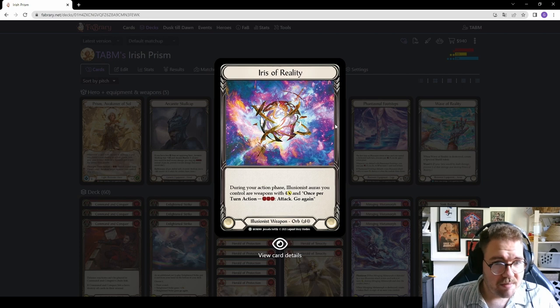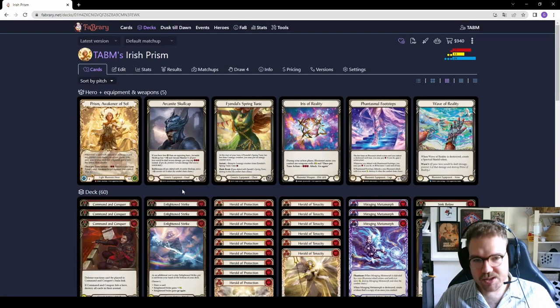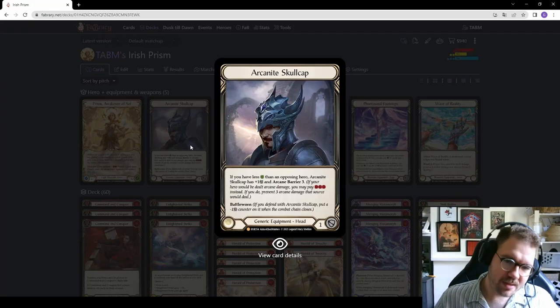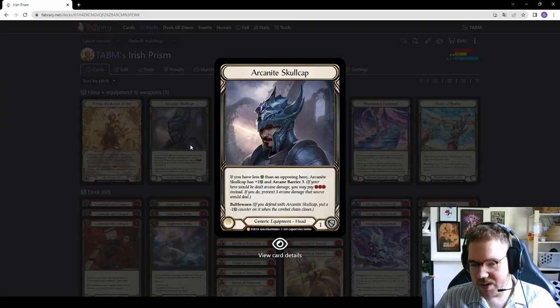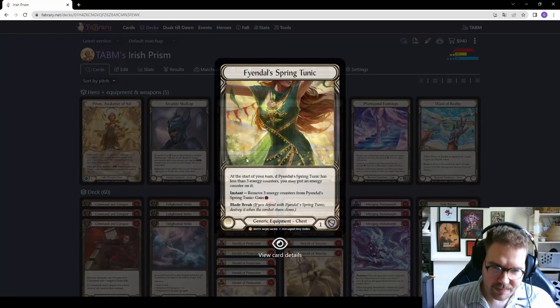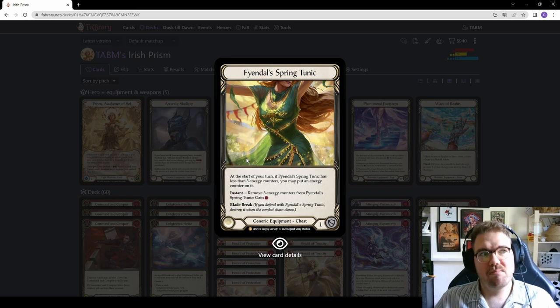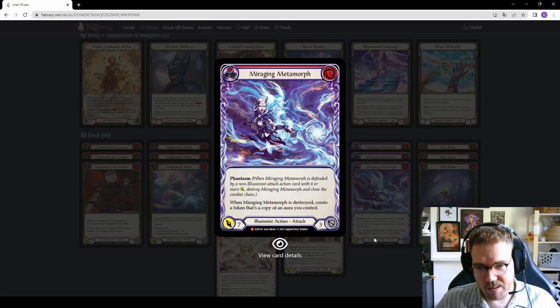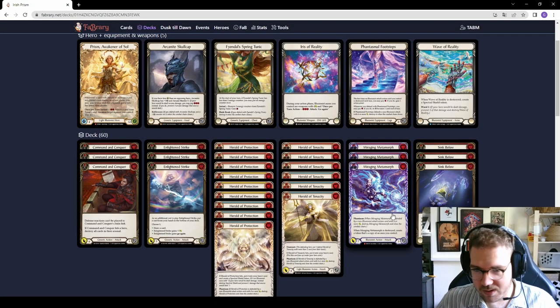Let's jump into the equipment. I'm running four main and one in the sideboard. Skullcap: because we start at a lower life total, it blocks two and still has a one block remaining — you can cover two breakpoints. It also has Arcane Barrier 3, which isn't always relevant but can come up. Unique Tunic is a staple. There are other chest pieces, but I really like Tunic in this deck — one Tunic resource lets you play a Miraging Metamorph, so you can block with three or four cards from hand and then go Tunic into Miraging Metamorph from arsenal.